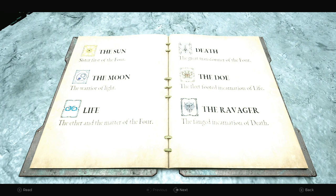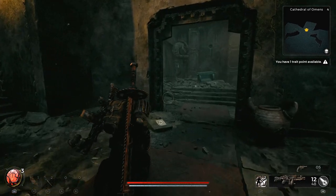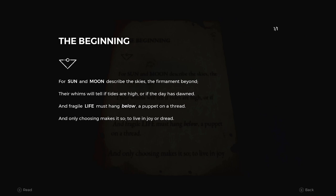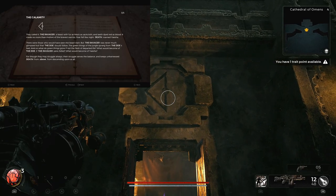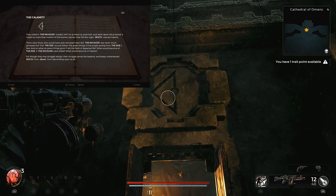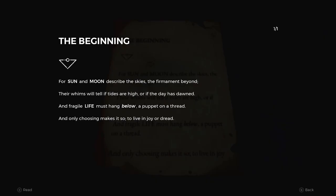Another clue is found in a torn page from that book, which is located next to the lever on the left as you enter the big room. Inspecting that note shows you a symbol with the triangle pointing down with a small circle at the top. This represents the corresponding symbol found above the door — these symbols are above each door and they correspond to a chapter in the book, in this case referring to the chapter "The Beginning".